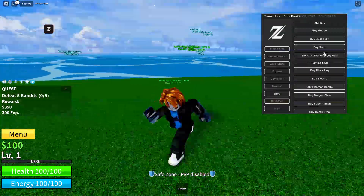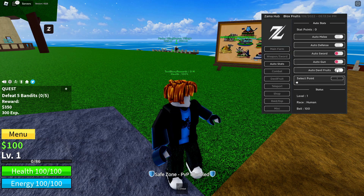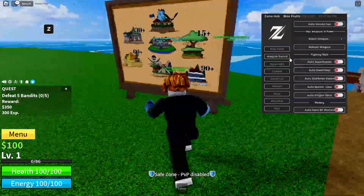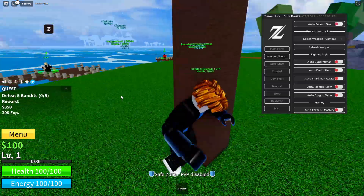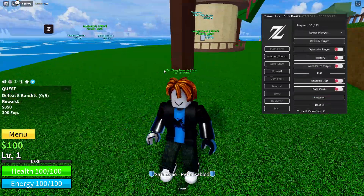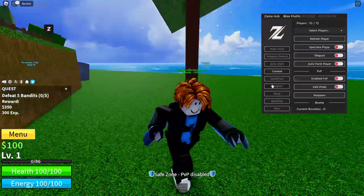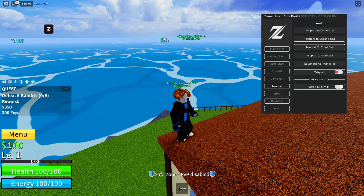Here are the auto stats — I have all of them on right now. You do have to get a certain level in order to use some of these. There are really crazy options like combat, and as you can see you can auto teleport — just click TP, or hold Control to teleport wherever you want.